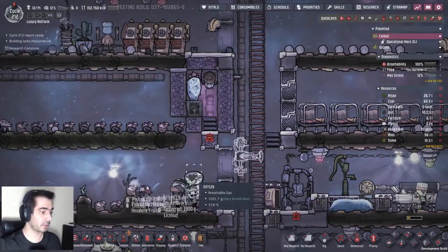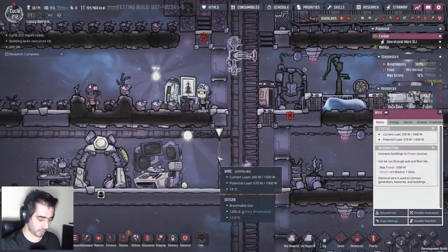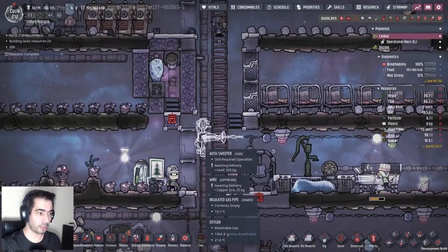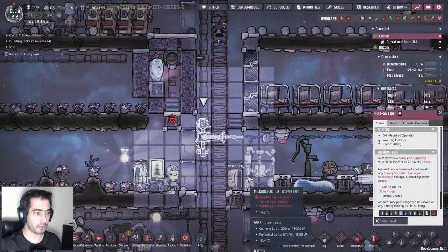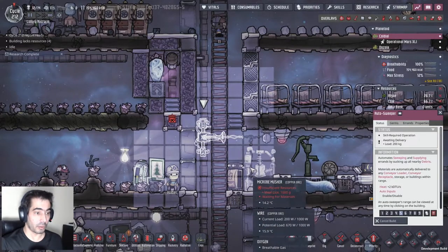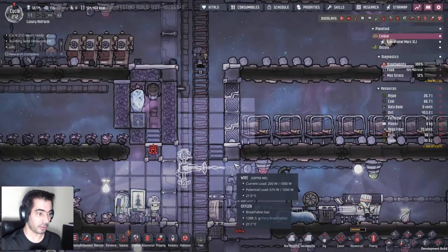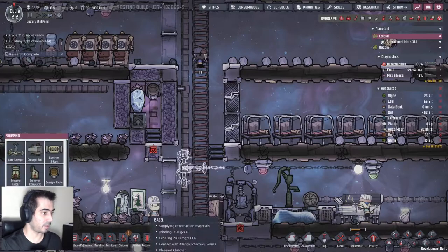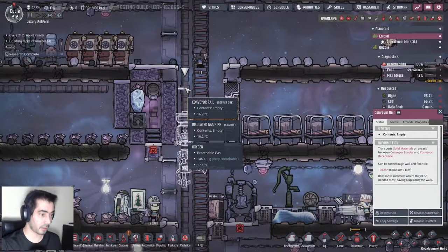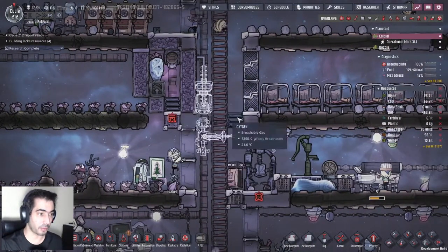Make it happen. There you go. Let's also grab this and do this. What will happen is I have enough food, I can place food here. I can also grab the food that has been cooked and place it here as well. In order to do that, let's grab a conveyor loader, put it there - all of the food that I make will be thrown there.